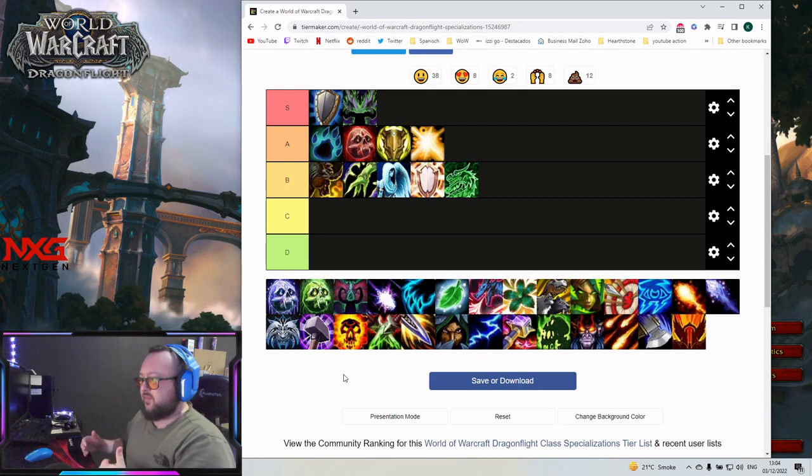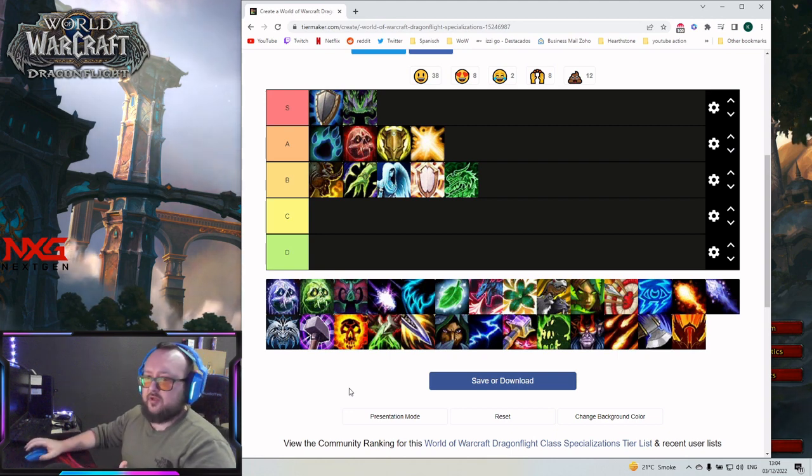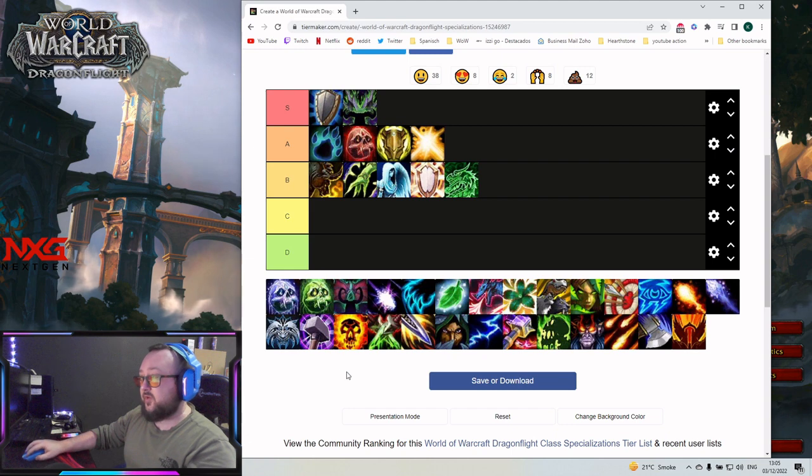Next is Holy Paladin in A tier. If you are a Paladin main with a good group, you can play around the highest keys possible. It's a very good, well-rounded class and it makes a lot of fun. There is zero need to play something different if you are a Paladin main.